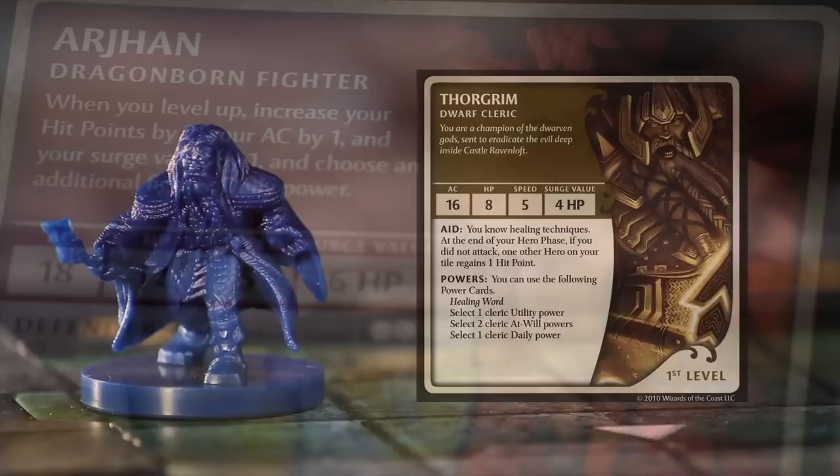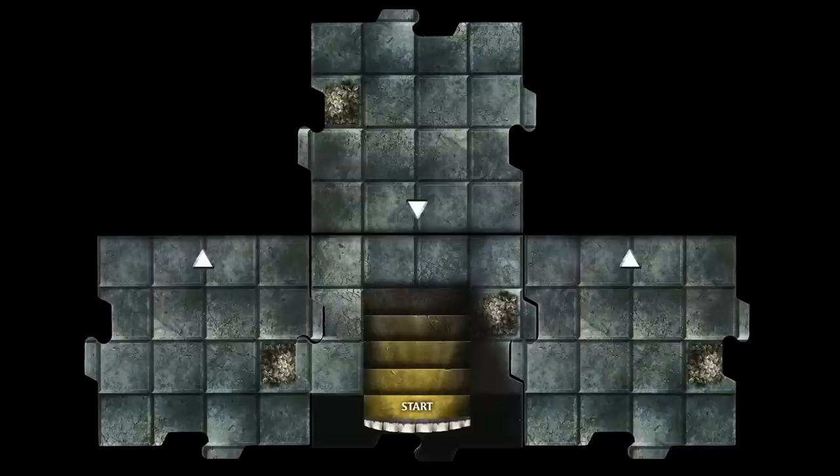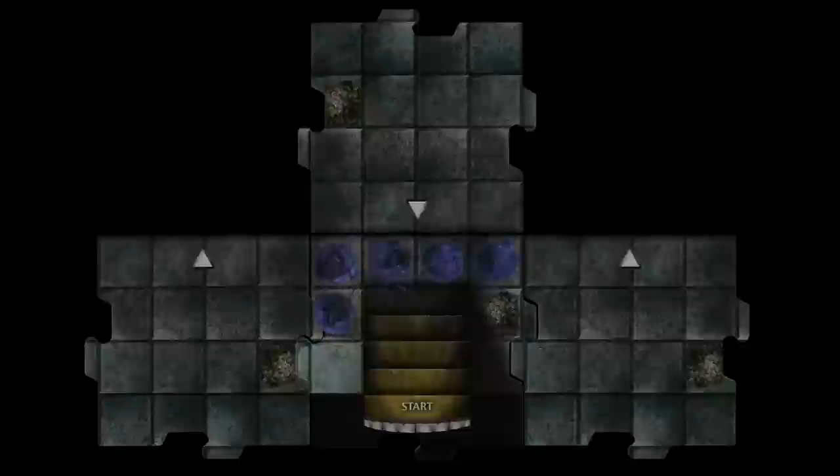Each hero has its special abilities, mostly related to what their classes can do from the Dungeons & Dragons game. Once all players have agreed on an adventure and a hero, you may begin to play. You must first place the starting tile on the board, then add any other tiles depending on the chosen adventure. After placing the starting tiles, the group of players can choose which player goes first. Then each player will place their hero miniature on the square next to the stairs on the start tile.